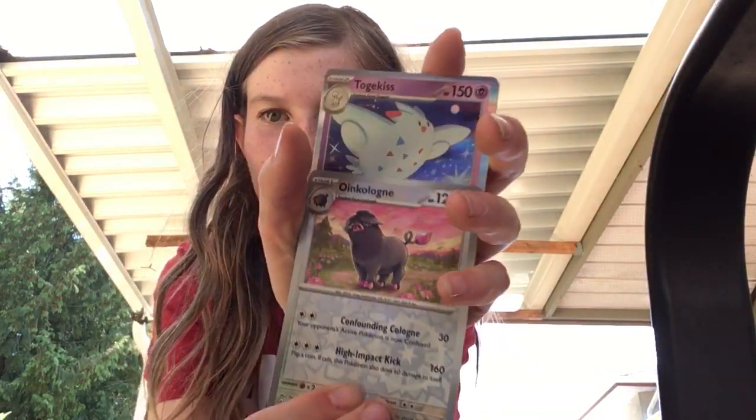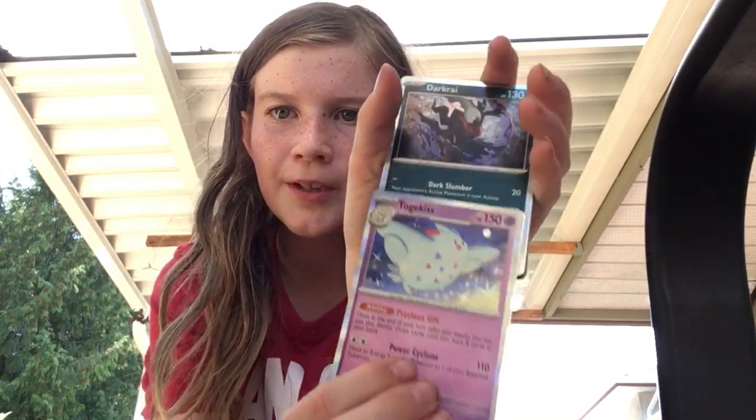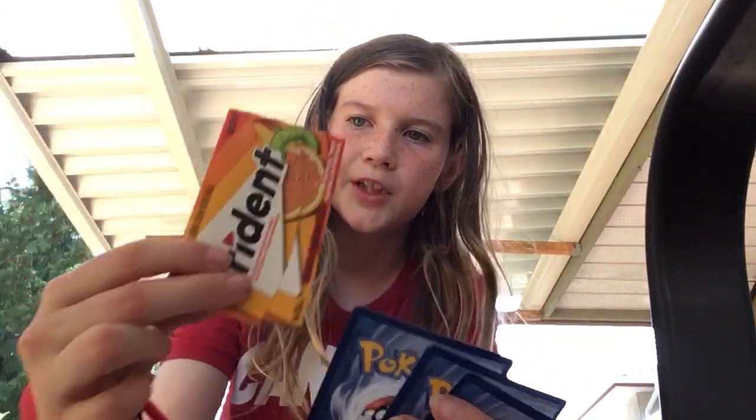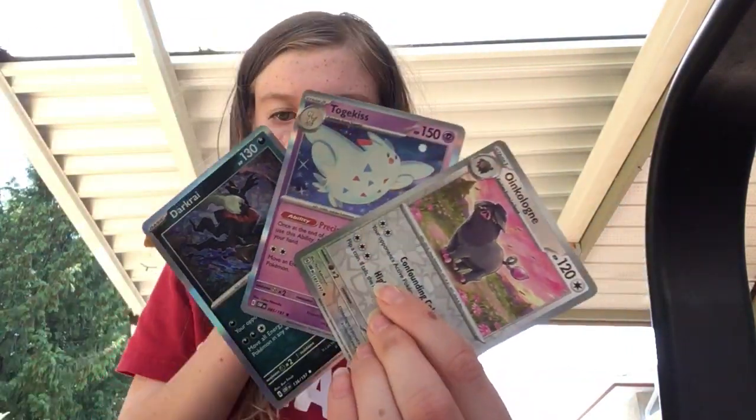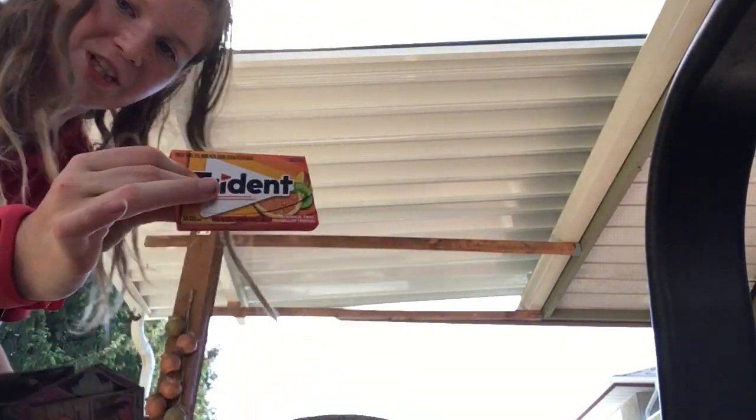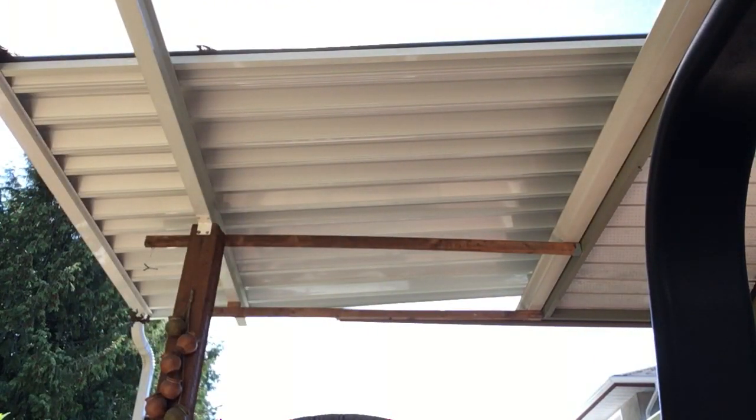It wasn't very impressive — I mean, sure, we got three sort of hits but not real hits. Here's what we got: Ogerpon, Togekiss holo, and Darkrai holo. Just gonna look through here and see if we missed anything. The Wiglett was okay, but that Darkrai is our biggest hit of the day. Hope you liked the video — it was pretty short. Here's a random code card. We'll be back in a bit, see you guys. I'm taking my gum with me because it's so good — pretty sure it has mango in it.